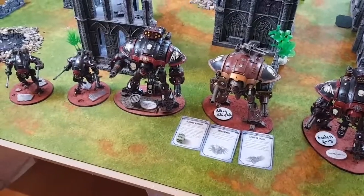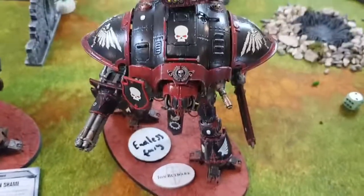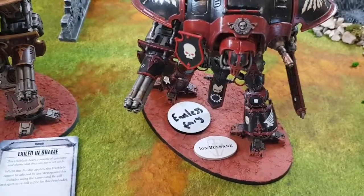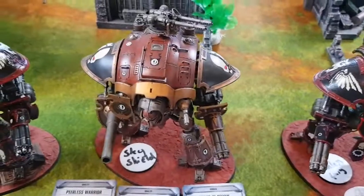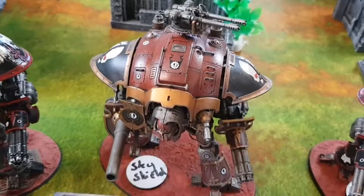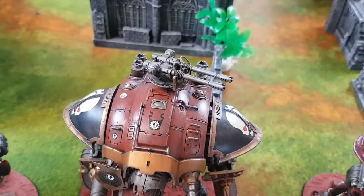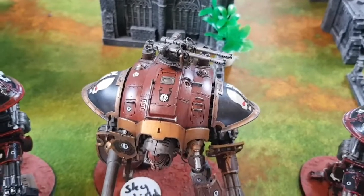Here are my Imperial Knights. My Warlord is Lady Humphrey — she's WYSIWYG with Melter, Avenger Gatling Cannon, Stormspear, and Chainsword. She's also got Endless Fury in place of the Avenger Gatling Cannon and the Iron Bulwark Warlord trait. My Freeblade Sir Kavanagh is also WYSIWYG with Icarus Auto Cannon, Melter, Adrenal Battle Cannon, and Avenger Gatling Cannon. I've also spent a CP to give him the Sky Shield, upgrading the Icarus Auto Cannon to Heavy 6 at AP minus 2.